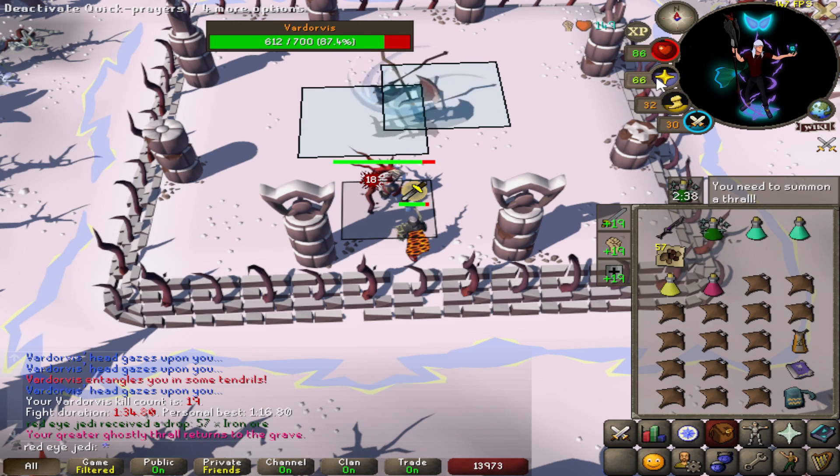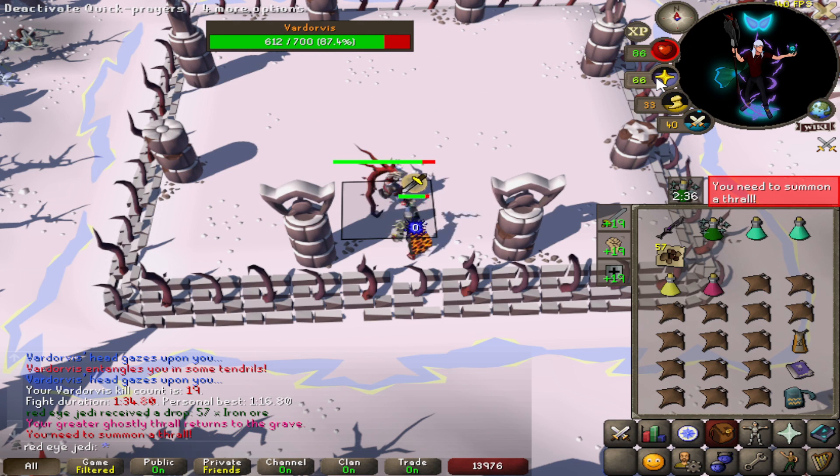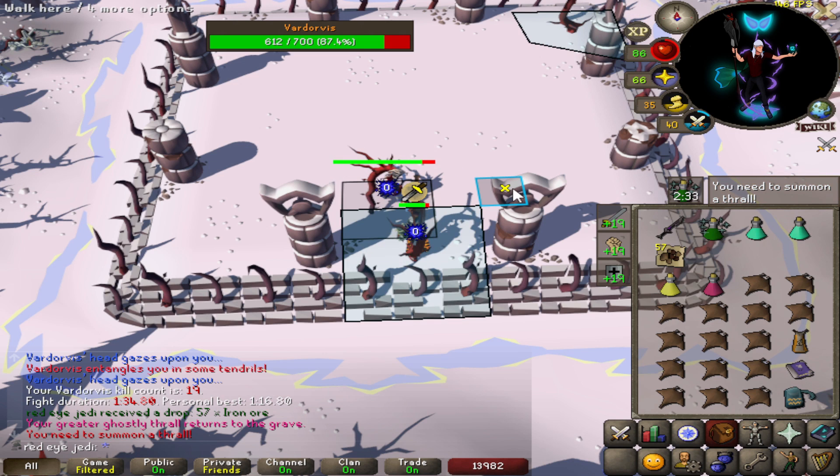For dodging the axe that actually spawns on top of you, you're going to want to click diagonally east or west. I've paused where I've clicked here — you actually want to click the tick after it spawns, so you literally only have one game tick to react. You can click here or one tile south of where I clicked, and the same for the other side — just in front of the pillar.